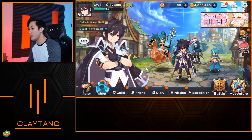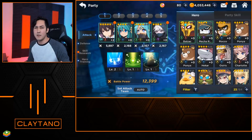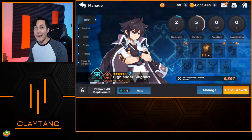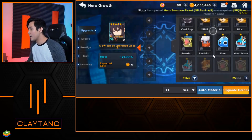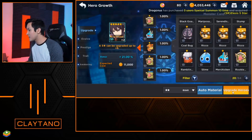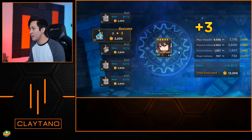Now that we have our heroes, let me show you how to level them up and make them stronger. I'm going to click on my party and focus on our most rare unit, Sigart. I'll click on Manage, then Hero Growth, and from here I can upgrade them using other units I've gotten throughout missions or summoning. I went ahead and added all of them in — let's click Upgrade Heroes. It says we got it to plus three, which isn't too bad. The others failed, but at least we got from plus two to plus three.